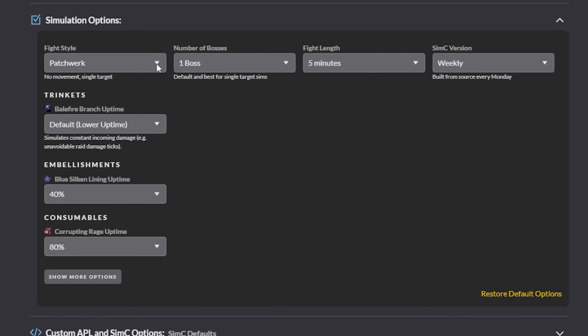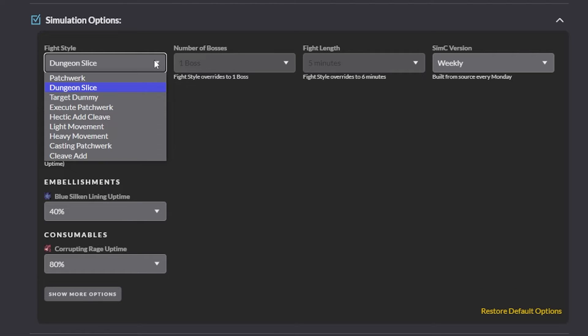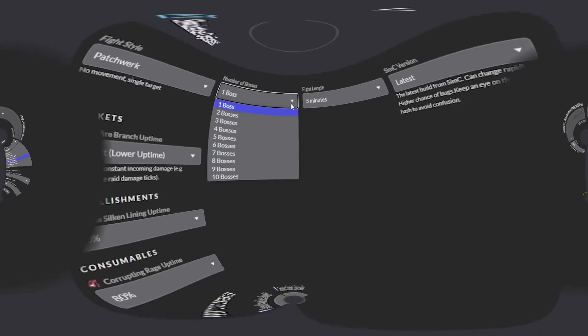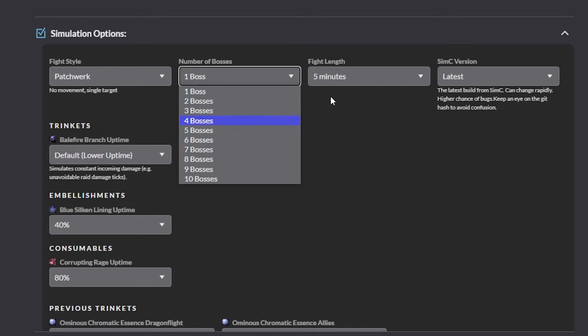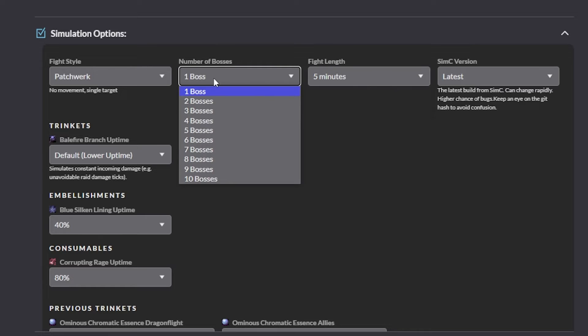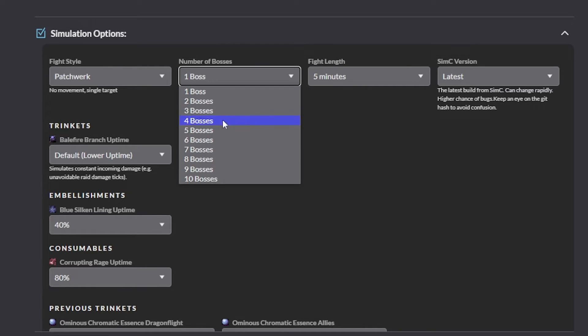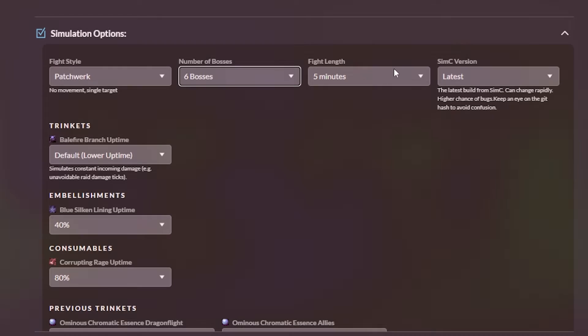Which brings us to simulation options. Here you can choose between different fight styles, from Patchwork — which is single target and no movement — to light movement, heavy movement, add cleave, dungeon slice, and so on. You can also change the number of bosses you are fighting and the fight length, where available. For single target, I generally go for 5-minute Patchwork fights, and for Mythic Plus, I still choose Patchwork but change the number of targets to 5 or 6.